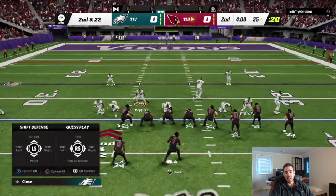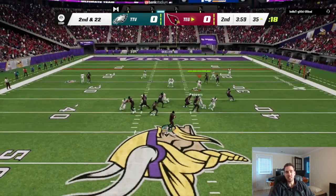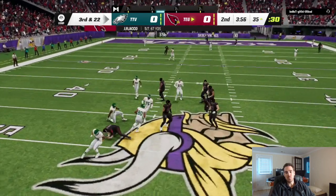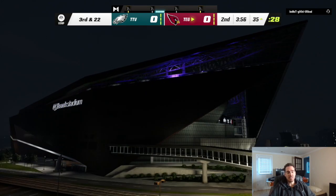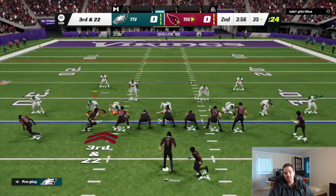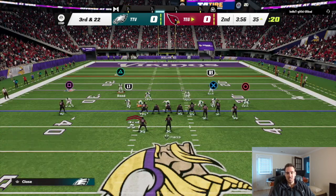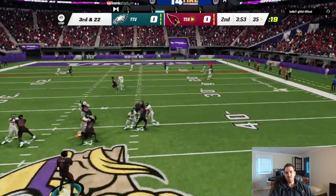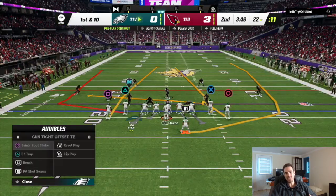So here, when he goes to bunch and I want to stop the corner out, I put the right-of-screen corner in a cloud flat and back him up. Now I don't have to guard that corner out. If there's nothing open on the sideline and I defend the middle of the field, he ends up having to throw a pass that would get picked or take a sack. You can see how that does a really good job against corner outs while still getting good pressure. Again, he's audibling from tight to bunch a lot, so I'm changing my adjustments up play to play.